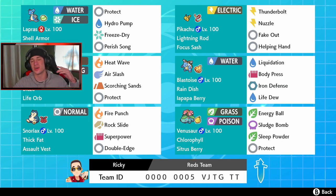Starting out in our front position we got G-Max Lapras with Shell Armor and Light Clay. You can go G-Max Resonance, get that Aurora Veil rolling. We also have Hydro Pump, Freeze-Dry, Perish Song, and Protect. Pikachu on the right side — the heart and soul of Red's team. We got it with the Focus Sash and Lightning Rod, which is going to help out our Lapras, Blastoise, and Charizard. Moves: T-Bolt, Nuzzle, Fake Out, and Helping Hand.